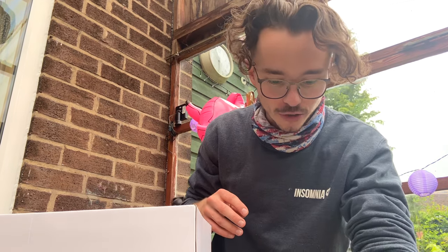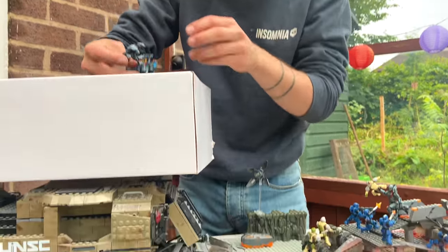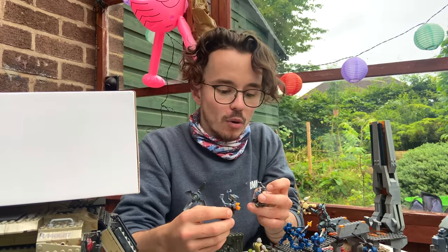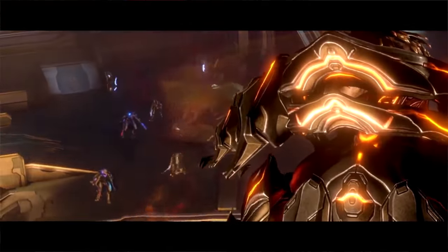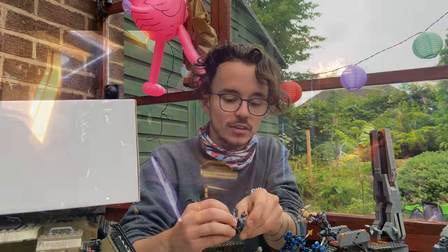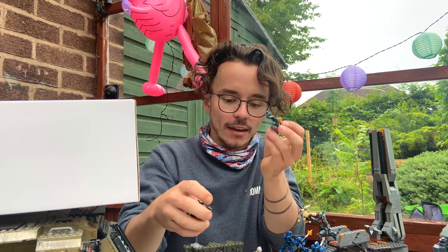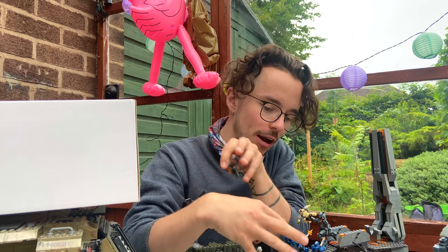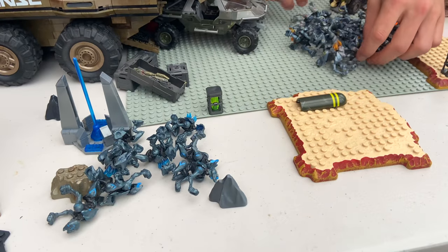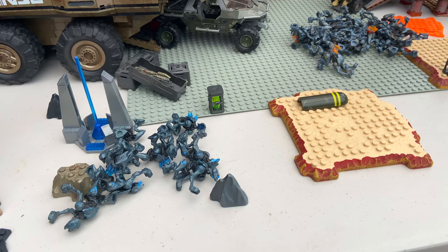We'll start with the Crawlers. We've got two different kinds today — blue and red. If you've played Halo 4, you know that originally the Crawlers are blue, until the Didact takes them over and they become red. So we're going to divide these into blue and red — all the red ones around the Didact and the blue further away, like they're not quite under the Didact's control. Blue over there, and we'll start with these two snipers.